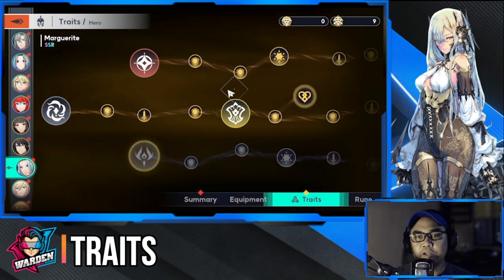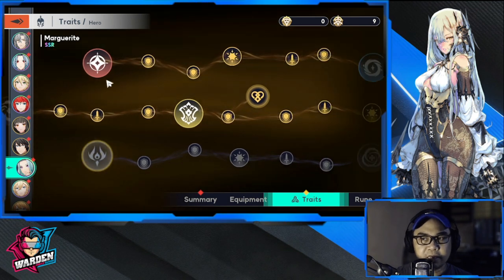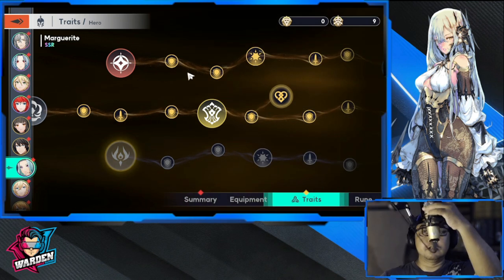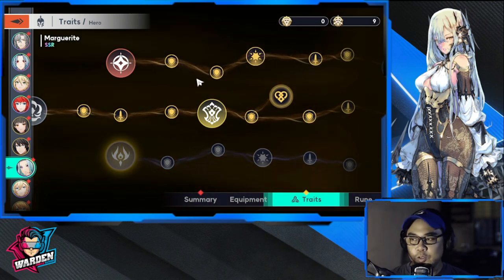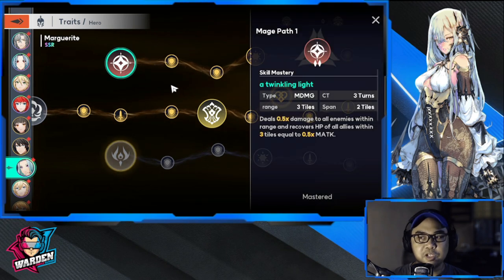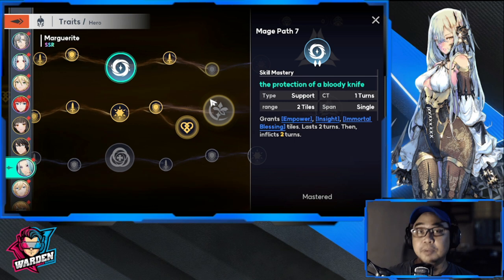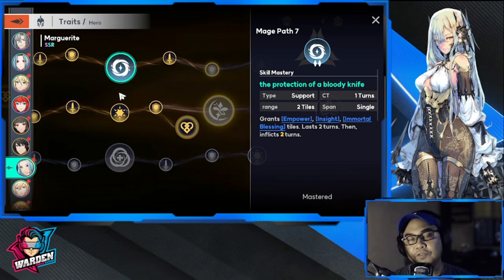Moving on to her traits, starting with the top row. I chose the top row — this gives damage, AoE damage, and heal. This one also gives a big buff to one of your allies, which is nice and is standard for some mages.